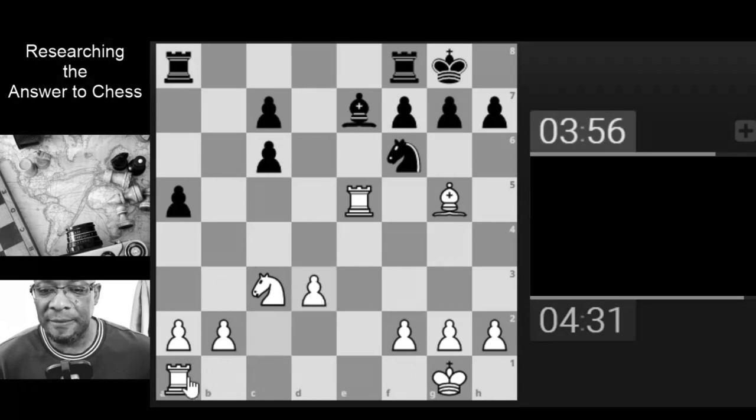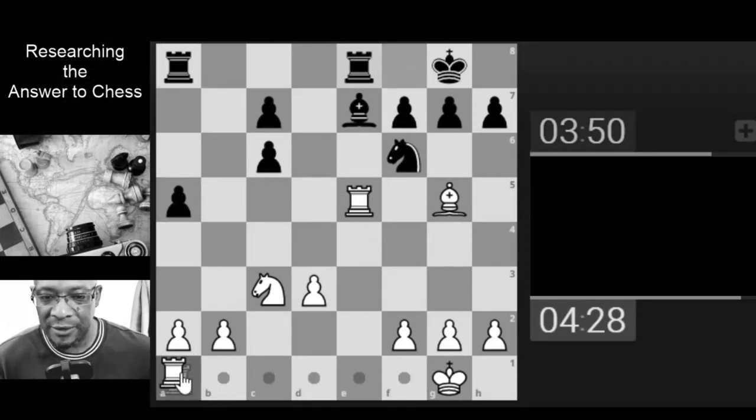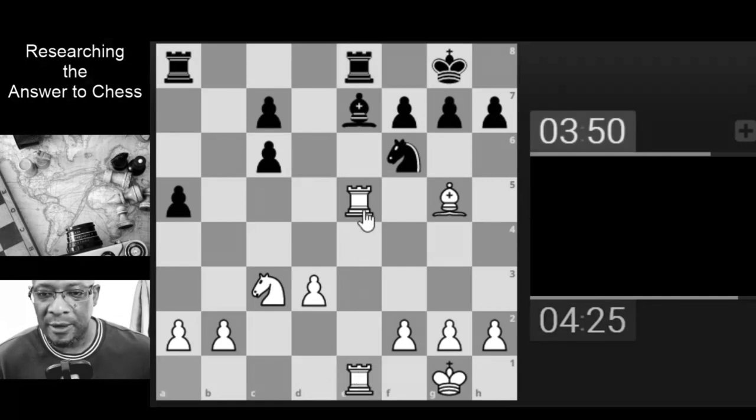Let's take. Support the pawn. When the rook attacks it... the rook isn't attacking, so we've got a 2-on-1 on the bishop. Let's go for that.